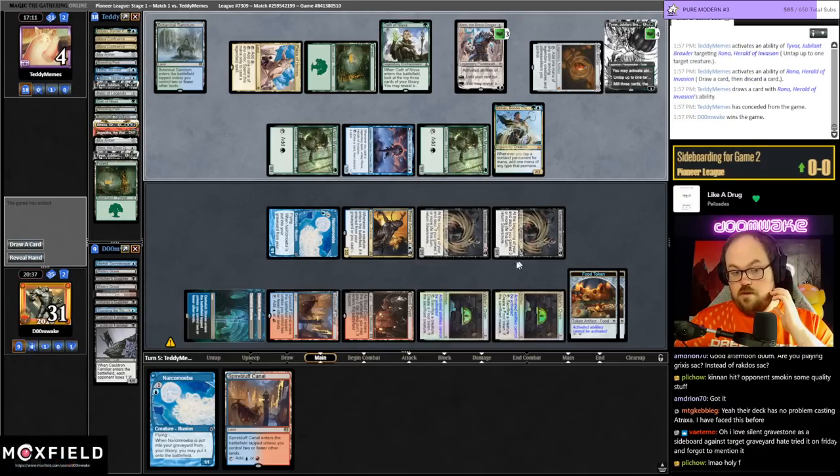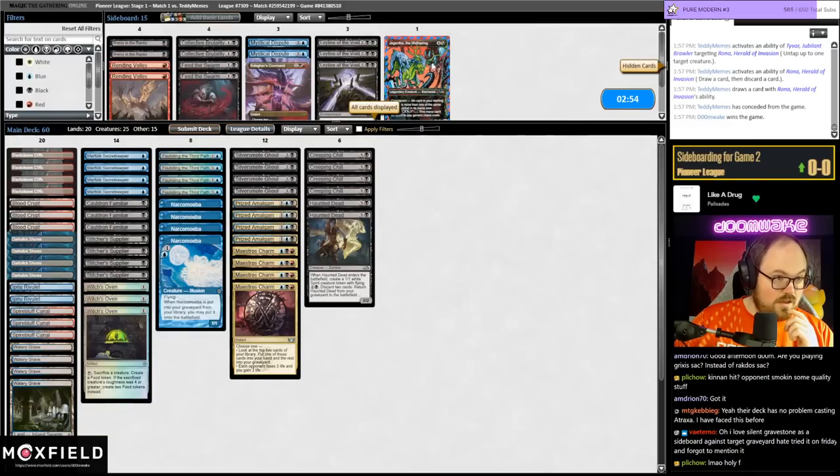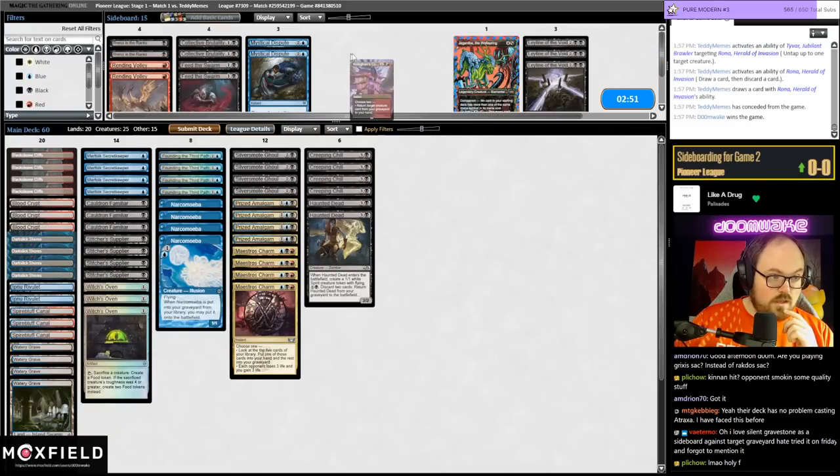Wait — if they find Helix they cannot untap Rona right now. I cannot believe I won that game. How did they brick? Okay.